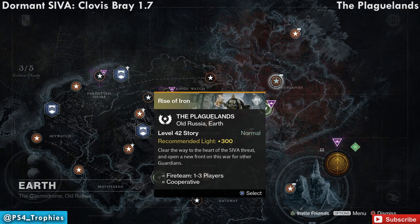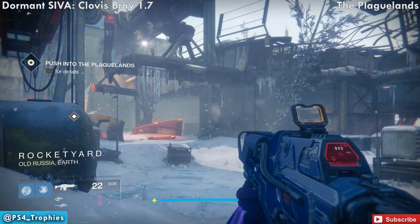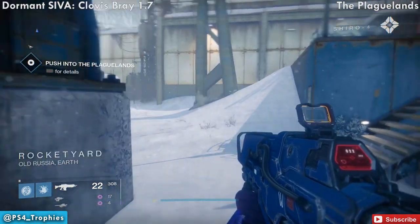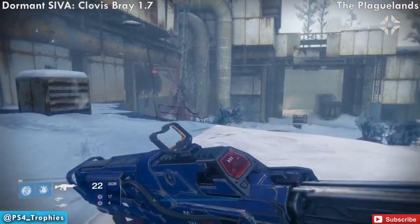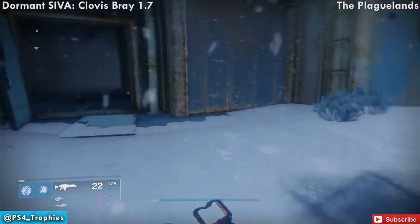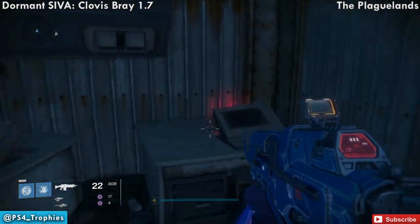We're going to move on to the Plaguelands — this is another story mission. As soon as you land, don't go towards the objective. Instead, turn right around, head backwards, and go into the room just down here. To the right as you enter it, you'll find the fragment. Go collect that.